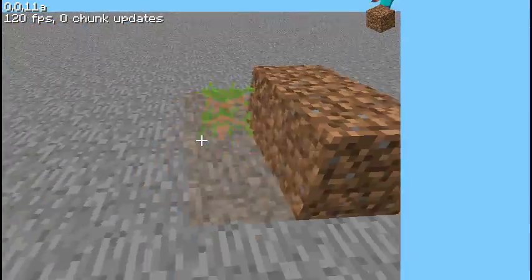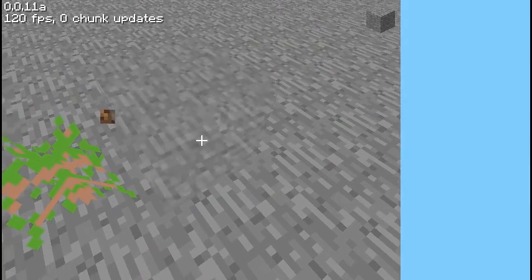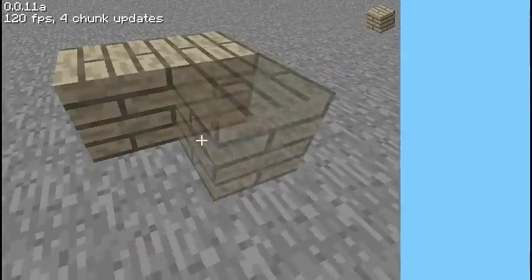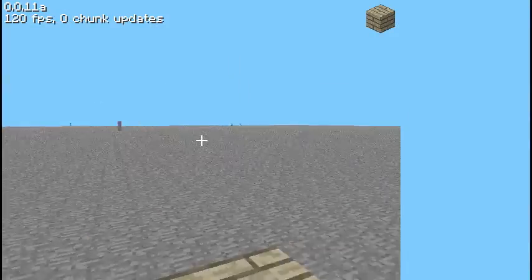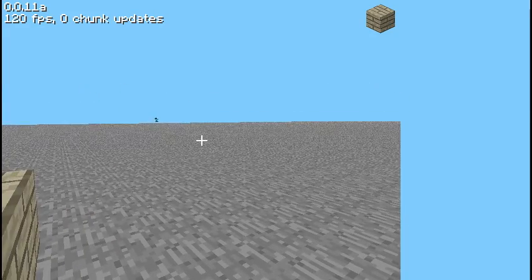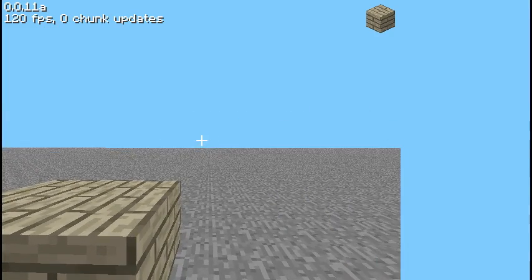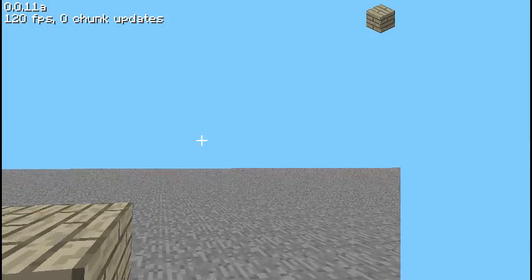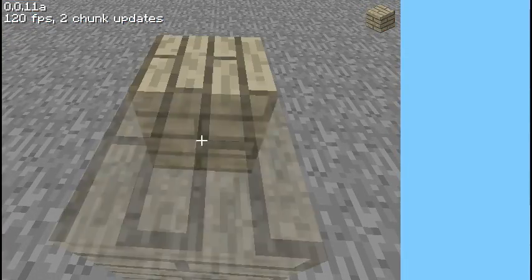You can now switch between placing blocks and destroying blocks with the right mouse button, which is quite an improvement — though it could be annoying. Let's take a look at the wood texture here — still the same. Steve is still jumping around, though there are so few left now. Most of them probably jumped off edges. Why are they all so stupid to jump off the edge?